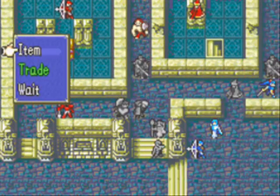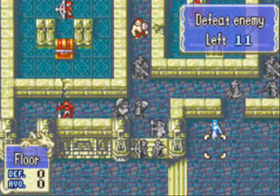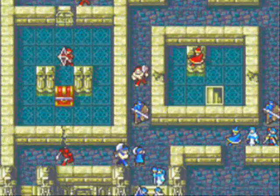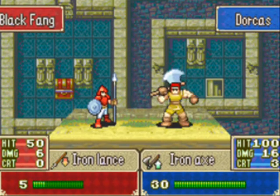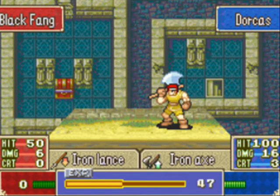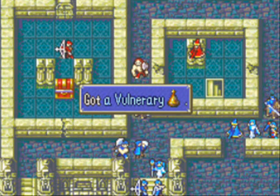Everyone else is pretty much where I want them to be. Not too much more that I can do on this turn besides move some other units around. I'm actually impressed by the fact that he has 100% hit rate, because generally the hit rate of axe fighters isn't the best — their skill is ridiculously low.